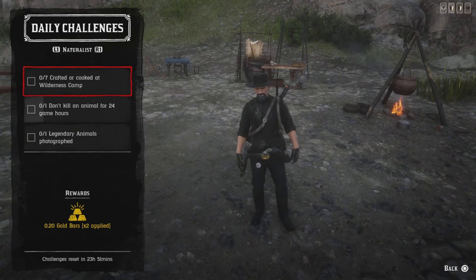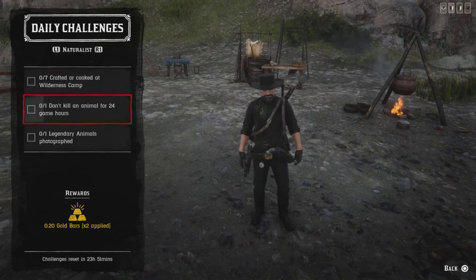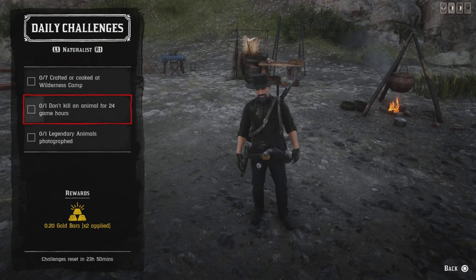For seven items crafted or cooked in the wilderness — get the keyword 'kept' from Harriet, then go ahead and craft or cook seven items and you'll get that challenge. For one don't-kill-an-animal-for-24-game-hours challenge, as you can see it's ticking away while I'm talking — that means you cannot kill an animal for 48 real-time minutes and you'll get that challenge.